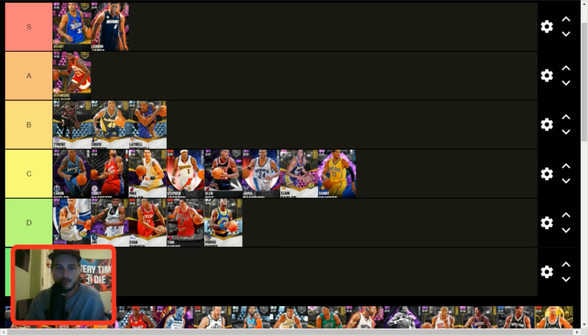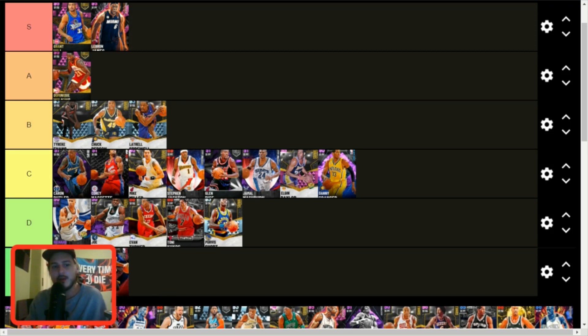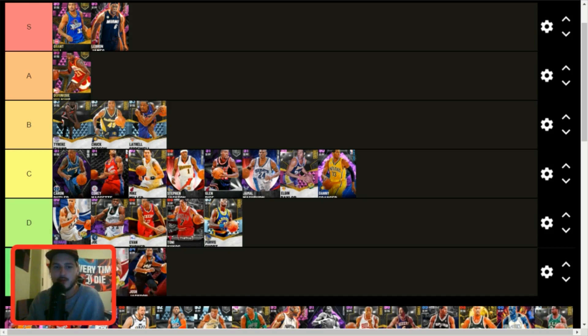Purvis Short — D tier. He's okay, but I'd still use all these other guys over him. Josh Jackson — I like this card a lot, but I can't say he's better than any of... actually, he's not that much better than Jamal Wilkes, if he even is. Kelly Oubre — D tier. He can shoot a little bit, I'll give him that — that's about all he can do, but he can shoot a little bit.